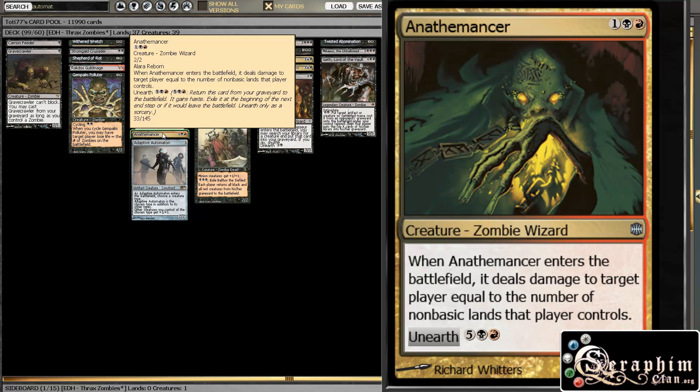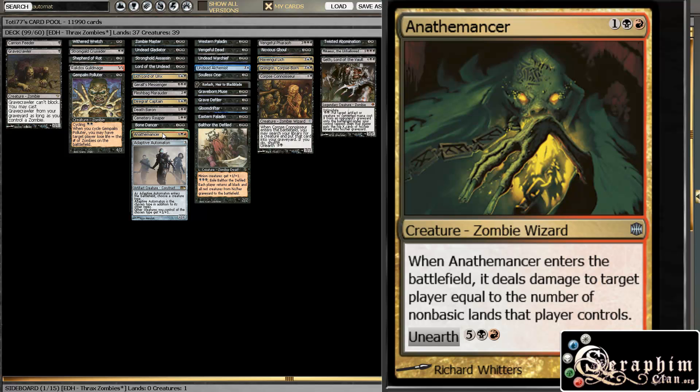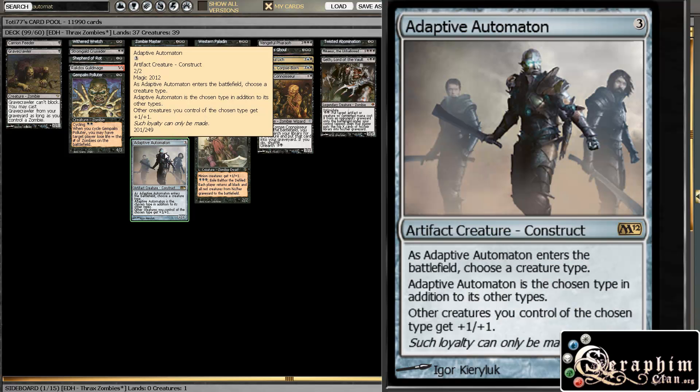Anathemancer is pretty decent too — he has an Unearth, so he can come back for more, or he can come back with Living Death or stuff like that. And he punishes five-color control decks like the one I showed a couple of episodes ago, so he can deal a bunch of damage out of nowhere. And then just another Lord here.